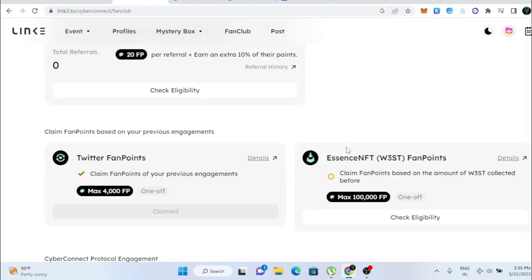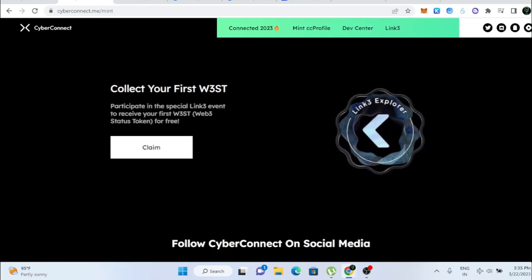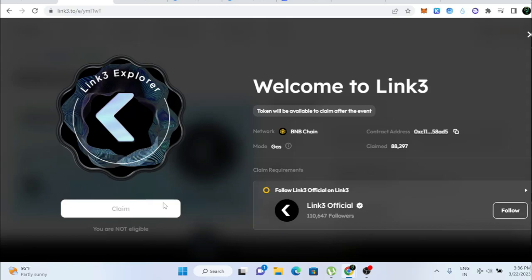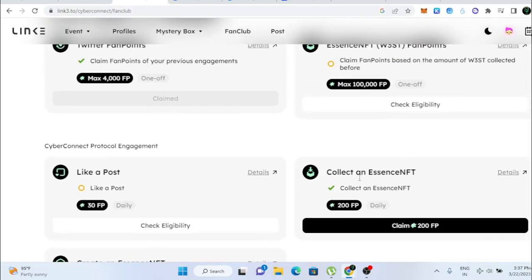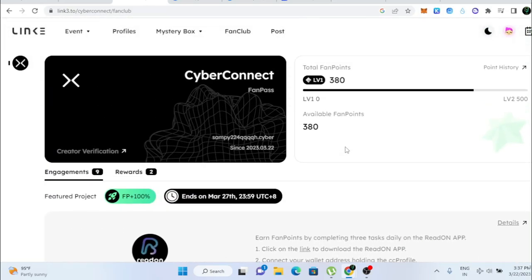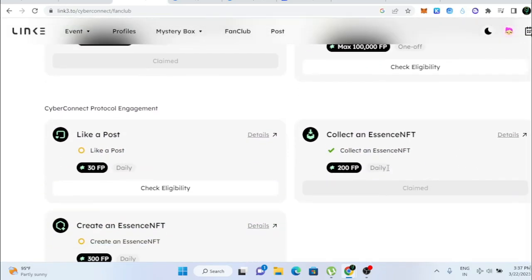Next, to claim the Essence NFT, go to your account and scroll down to find 'Collect Your First W3ST'. Click the 'Claim' button and it will take you to Link3. There you'll see 'Claim Web3 Status Token' — click 'Follow', do the signature, and you'll claim the reward. Importantly, you can collect this Essence NFT every single day. Come back tomorrow after claiming the fan pass and claim the Link3 Explorer again to earn 200 fan points daily.